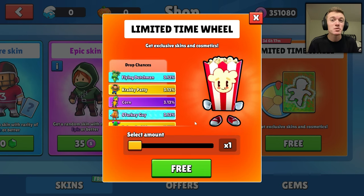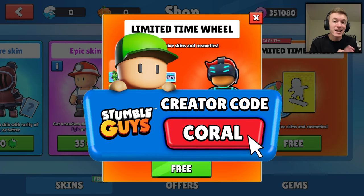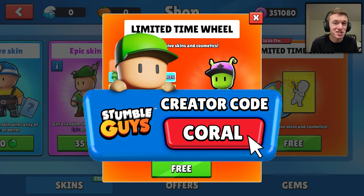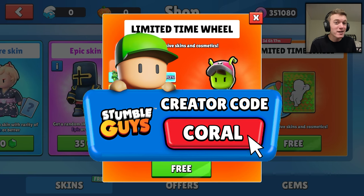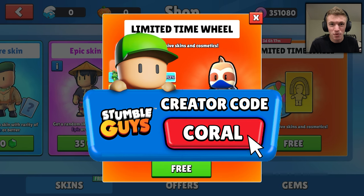I also want to quickly remind you guys to use code Coral in the StumbleGuys item shop — that's C-O-R-A-L. It helps support me and the channel, and I really do appreciate every single one of you for using my code. It does expire every seven days, so make sure you re-enter it every seven days if you want to keep supporting me.